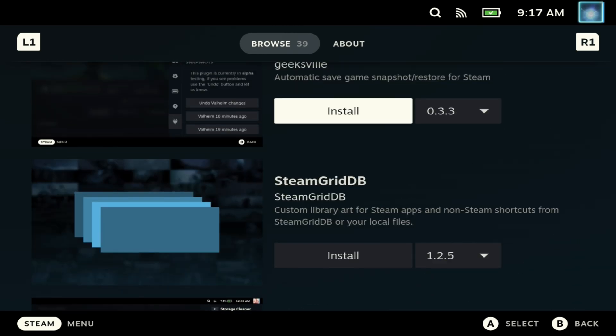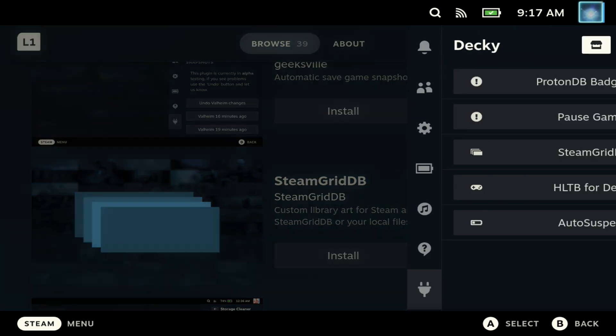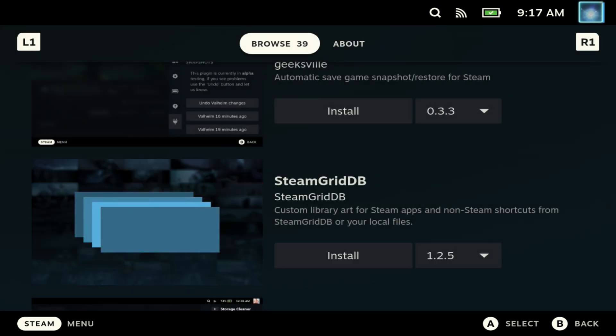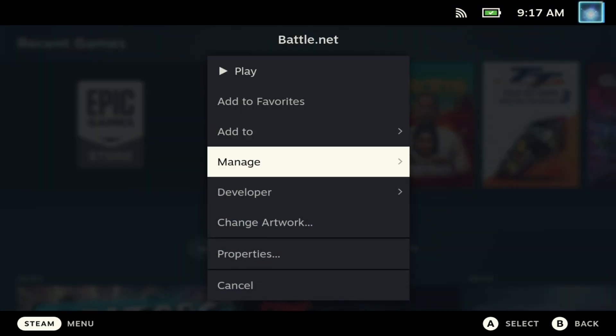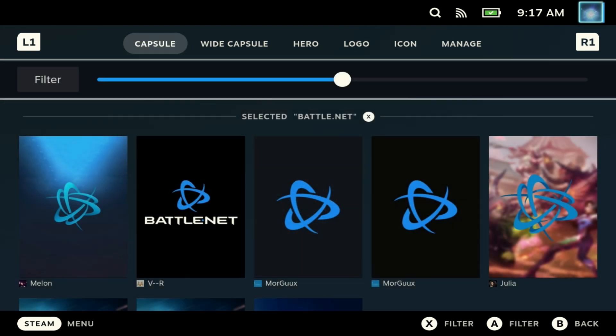Go down to SteamGridDB and click Install. On your library menu options you'll then have a 'Change Artwork' option, and you can go through capsule by capsule and hero for each of your launchers so it looks like it's been professionally installed.